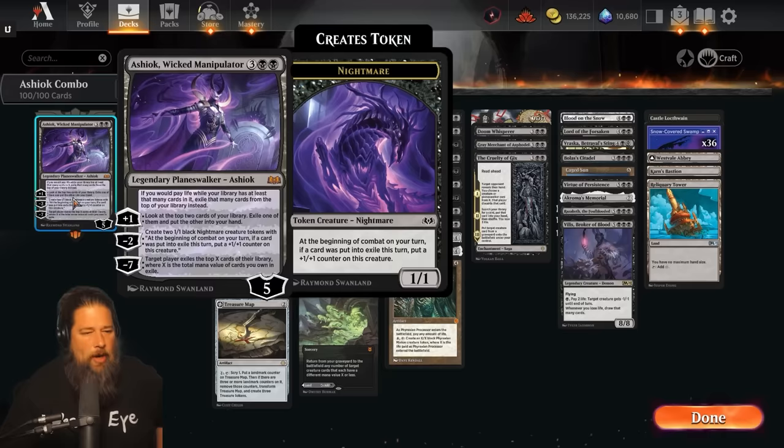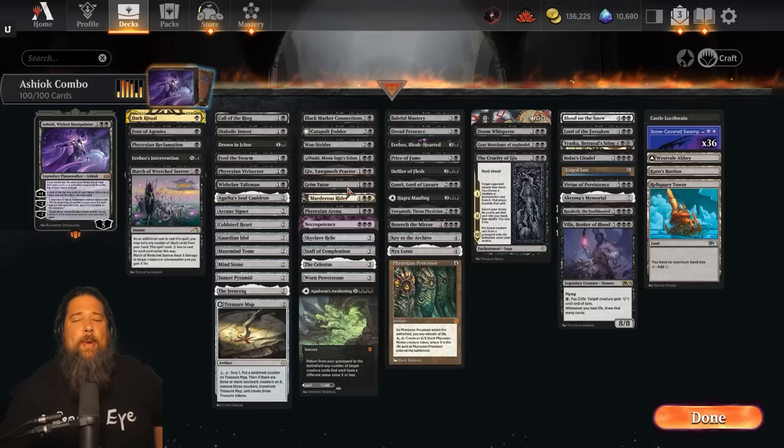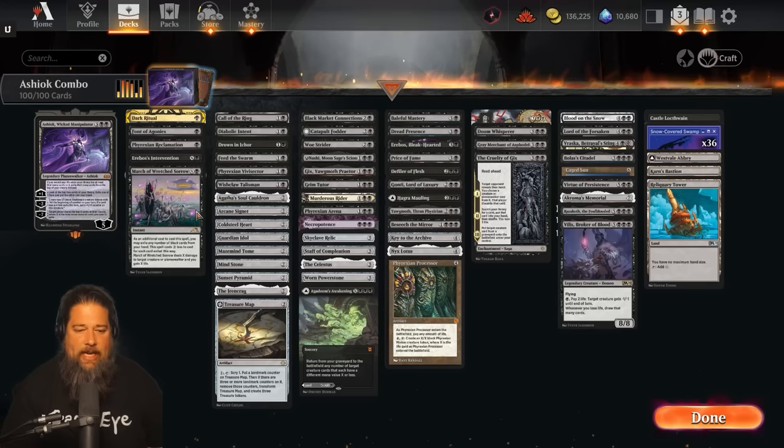We're basically trying to play Ashiok, then tutor up Bolas' Citadel. Since we're black, we have a ridiculous number of tutors: Wishclaw Talisman, Diabolic Intent, Beseech the Mirror, Grim Tutor - tons of ways to find our combo pieces. Once we get these two cards on the battlefield, we just try to play essentially our entire deck in a turn. We also have a bunch of scry effects like Woe Strider. The way our combo fizzles is getting multiple lands in a row on top of our deck, but with Woe Strider or Treasure Map, we can scry away extra lands to keep comboing.